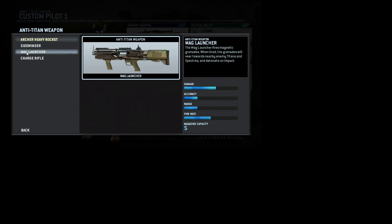Next up is the Sidewinder — it shoots little small missiles rapidly. It doesn't do very well against pilots, but it's more of a titan weapon. The Mag Launcher is like little grenades — it's a grenade launcher and they're sticky. The Mag Launcher fires magnetic grenades. It has a really cool cursor for it, which is very nice. But I wouldn't recommend it at far range.